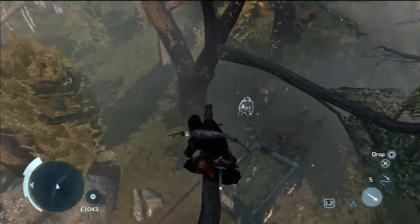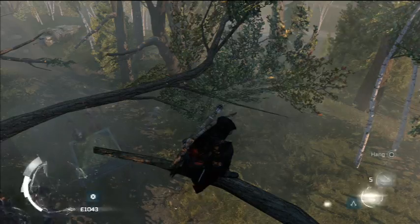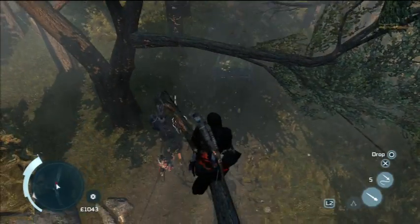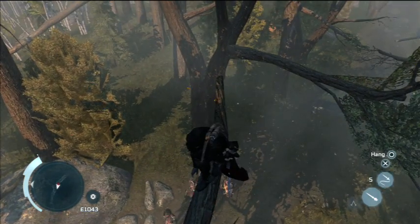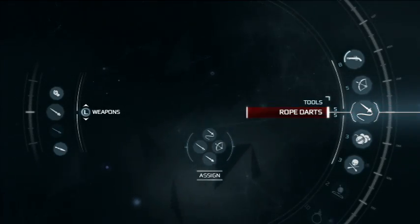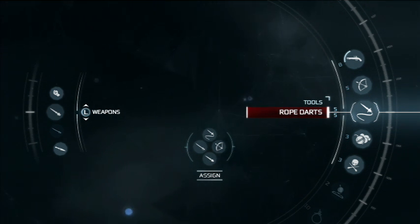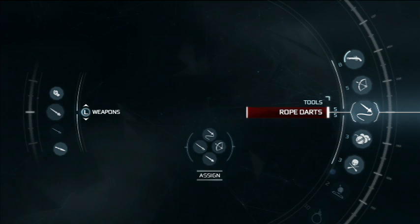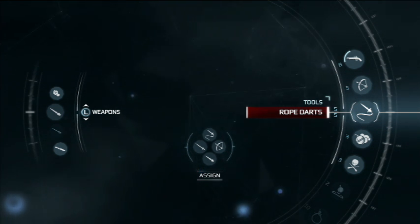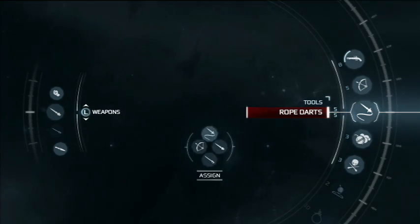Hey guys, Swaggaming here with the Predator Trophy in Assassin's Creed 3, which is to kill 5 enemies using rope darts. You earn them in sequence 5, and you press R2 to select them and use them wherever you want.